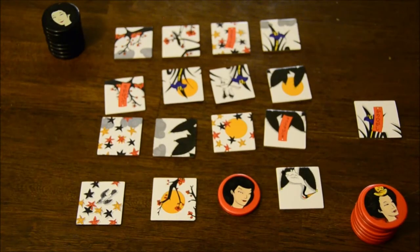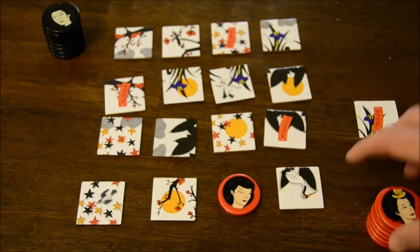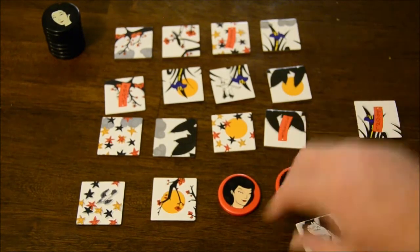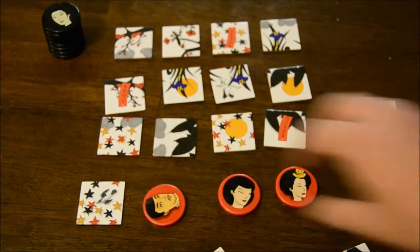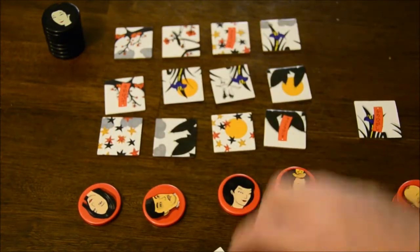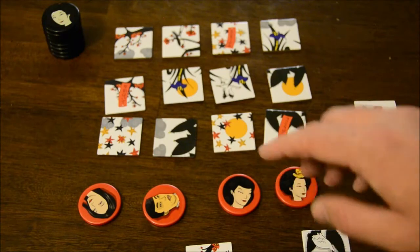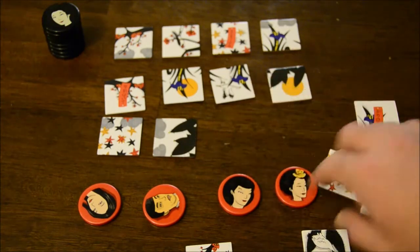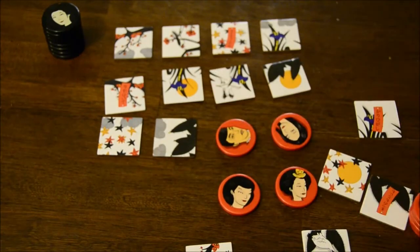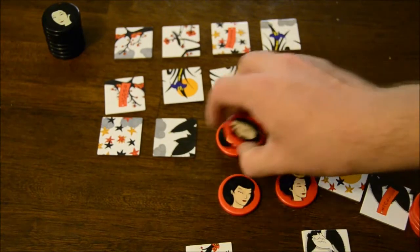The victory condition of this game is to place your tokens in a straight line — horizontally, vertically, or diagonally — or to make a two-by-two grid of them.